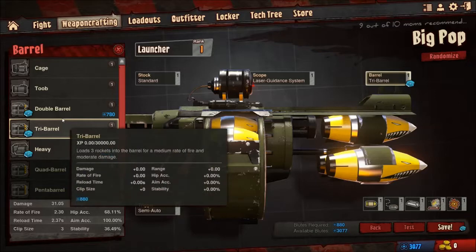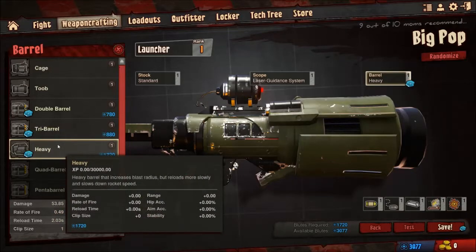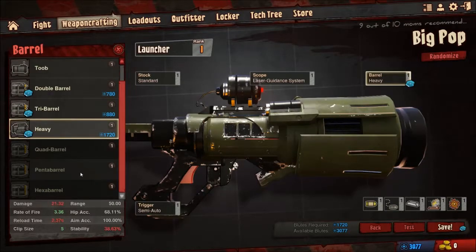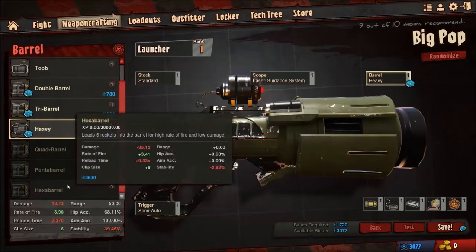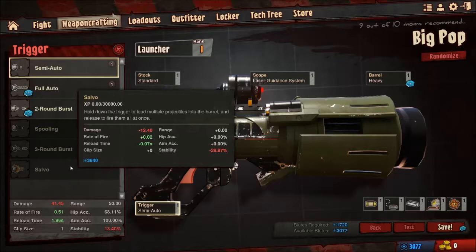Then you have various other options — you've got double barrel rocket launcher. The more rockets you load up into it, the smaller the rockets are and the less damage you're going to do. It's going to keep getting smaller with a tri-rocket barrel. You've got this nice big heavy barrel for a larger blast radius, and you've got a quad barrel, and five and six-shot barrels. You can in fact put full auto and spooling triggers on here. You also have the option for a salvo, which launches a whole bunch of rockets at once, but you obviously have to have one of the multi-shot barrels.